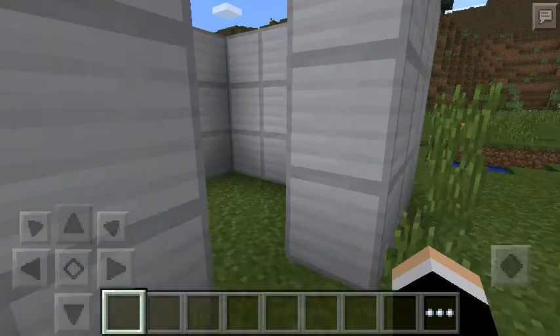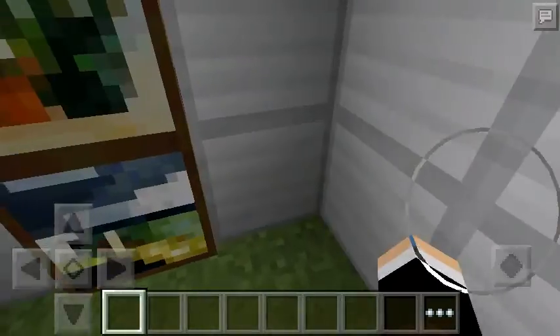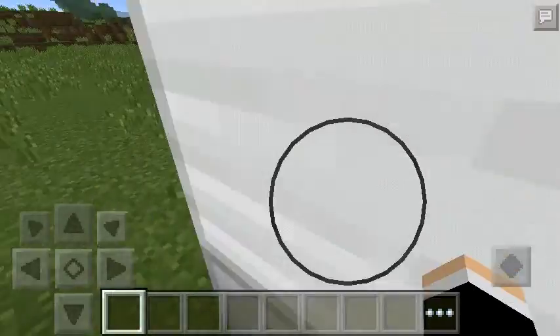So the first way to hide your base — all of you know this — right here. You can hide it inside a friend's house, whatever you want. You all know how to do this.